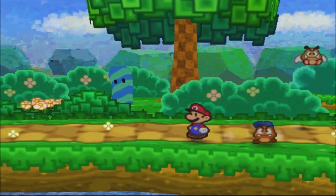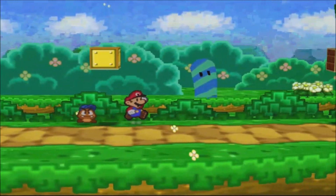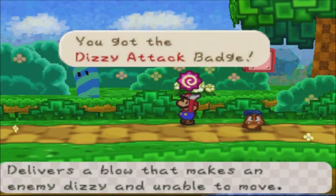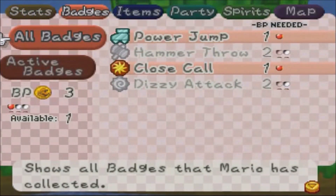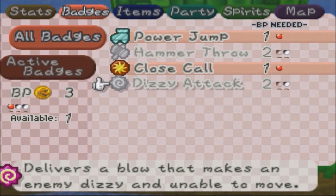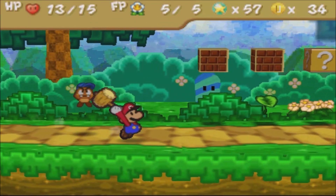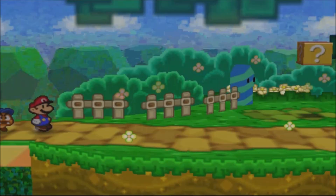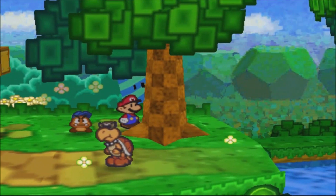I have to cut out most of the battles because we've already seen all those enemies before. What we want to get is this item right here — it's going to make a world of difference later on, although I'll probably forget to use it or won't be able to press it in time. Our focus is to go to Koopa Village, because we won't be able to reach the Koopa Brothers Castle without our new party member. We need to get this tree first.